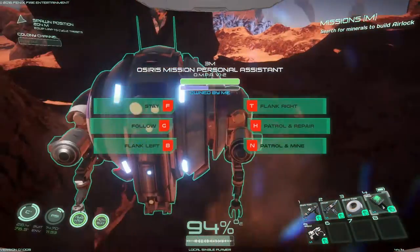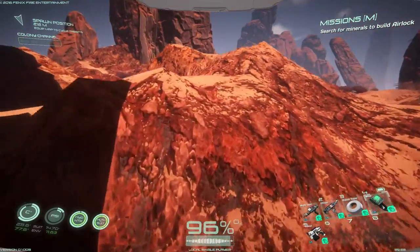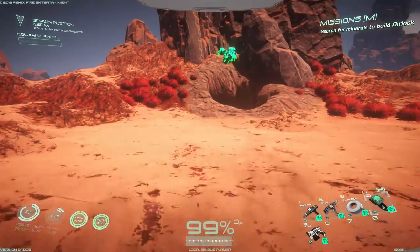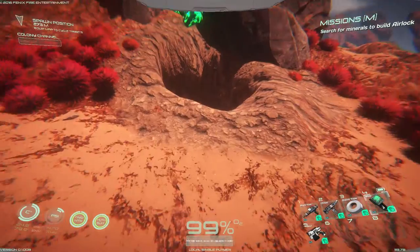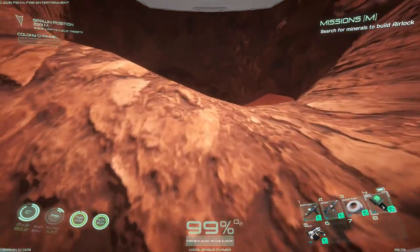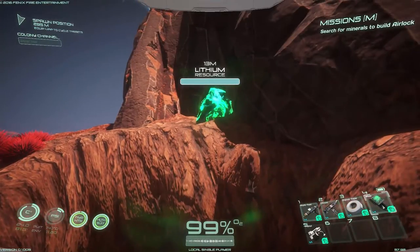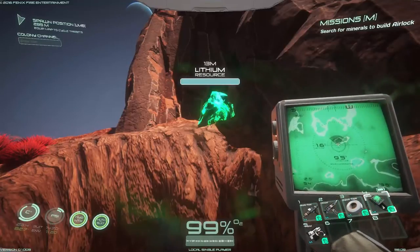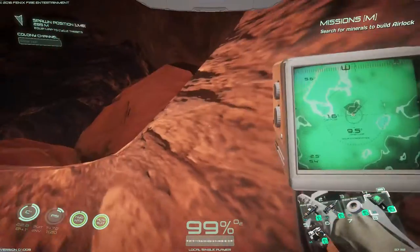Get around — hey, there you go. Oh my goodness, I've got to baby him the whole way. Is this the mine? How did I find the mine? I was just looking at that. That is a different ore. Where am I at? I am at 1.6, 9.5. How did I even find this?